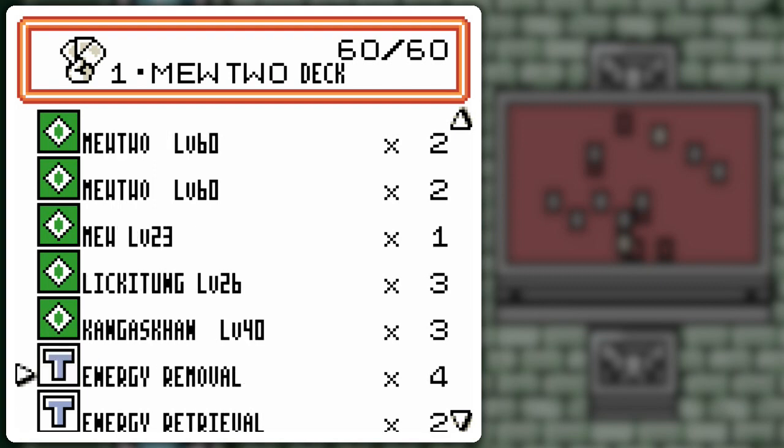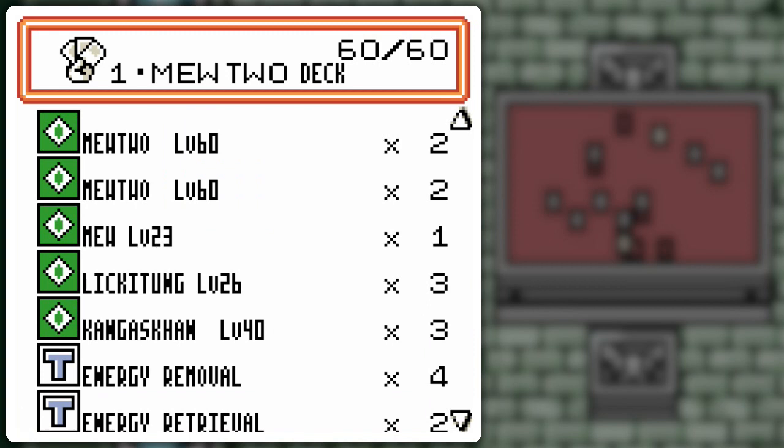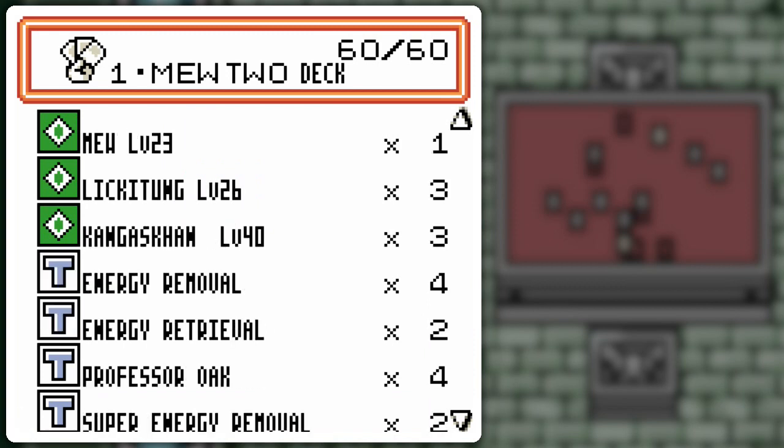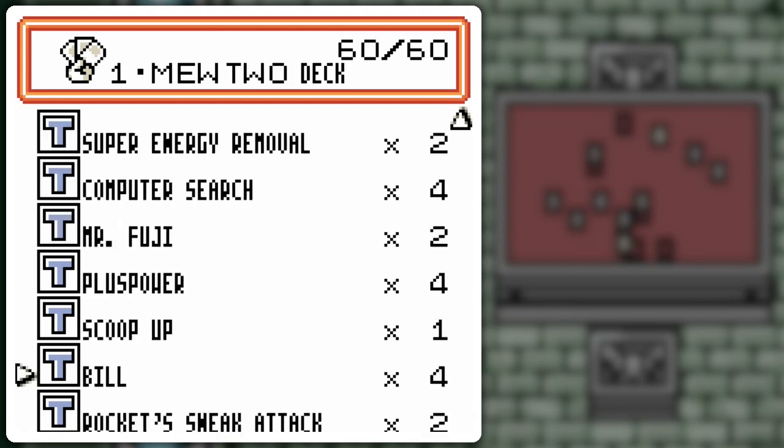As for trainers — Energy Removal, of course. Energy Retrieval, which complements the idea of Ghastly but is probably easier to use, although Ghastly can recycle a double colorless which this cannot. I thought it would be handy because I'm using low energy cards for the sake of all the draw power. Speaking of draw power — Professor Oak, Bills, and Computer Search helps as well.